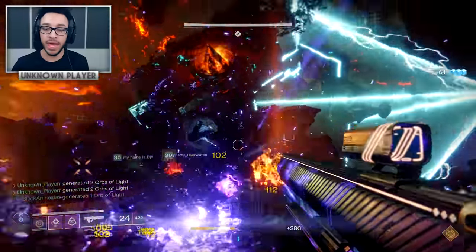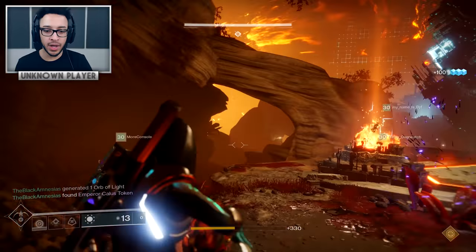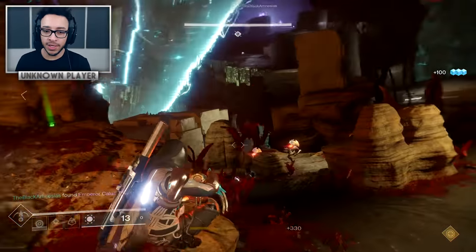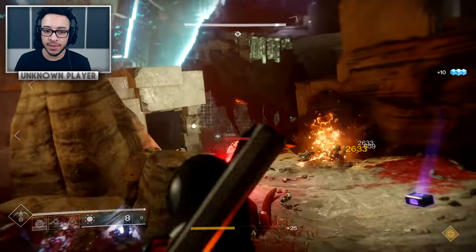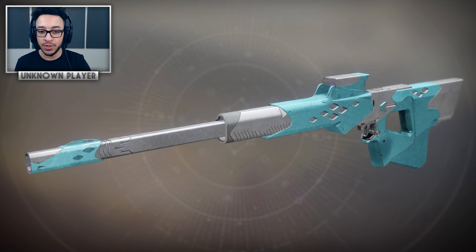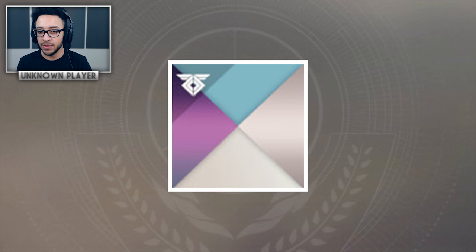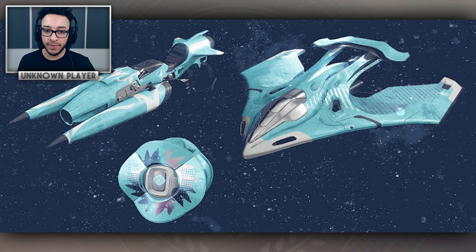Bungie also announced a preview of the Trials Season 3 rewards, going live at the same time as the raid lair. We've got an SMG called Motion to Suppress in the lightweight frame with Zen Moment; Motion to Compel, a scout rifle in the high impact frame with Kill Clip as the final perk; and Motion to Vacate, a shotgun in the lightweight frame with Opening Shot. There's also a new shader called Cognition of the Nine, and for the first time in Trials of the Nine, some new accessory items: a Ghost shell, a ship, and a sparrow — I'm assuming random drops at end of game.